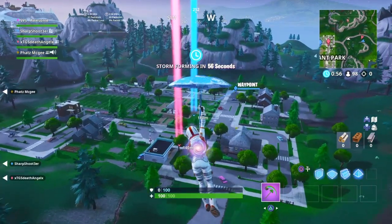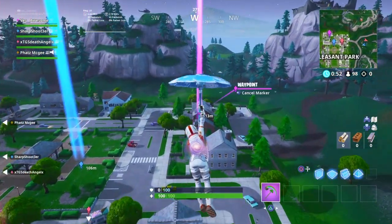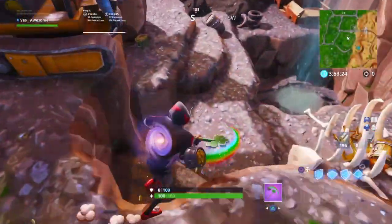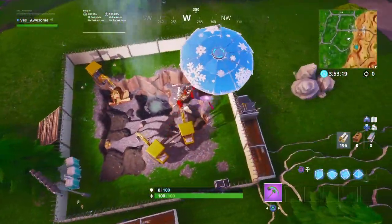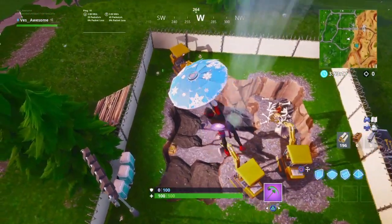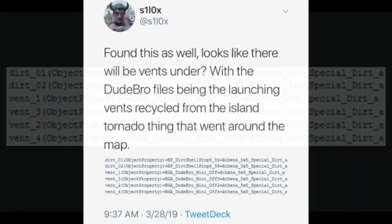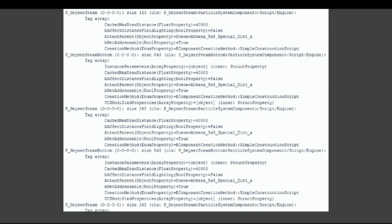I don't want you guys thinking this information is fake, so I'm going to prove it's totally legit. As I showed you in the first clip — I'll play it again right now — you can see there is a vent under there. Silox tweeted this out hours before we actually got some of the dirt off by hitting it with a pickaxe. He said it looks like there will be vents underneath, with the files being launching vents, similar to the tornado that went around the map. And as you just saw in that clip, there are vents underneath the rocks.